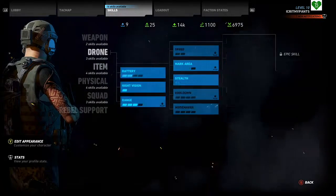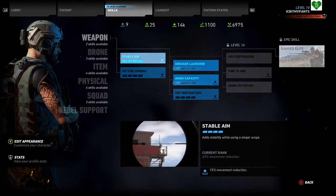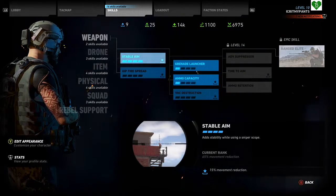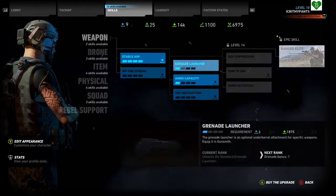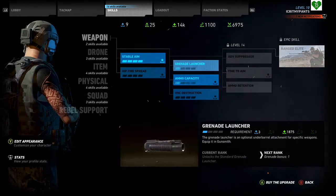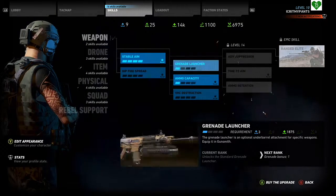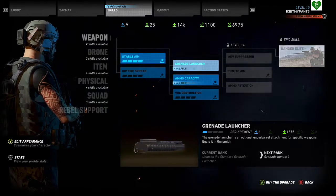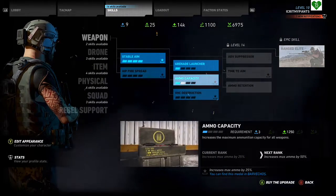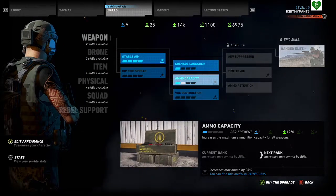Next, I'll talk about skill points and resources. In this game, you've got to gather skill points, which are blue, and also collect all the resources. The lower right-hand corner tells you the skill points and resources you need to unlock those skills. Some skills need a particular metal to unlock, and you'll find that as you explore the game.